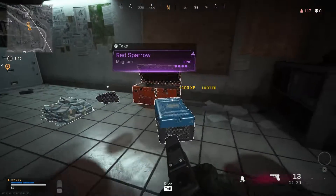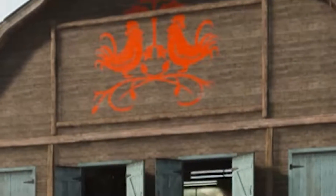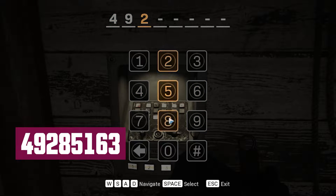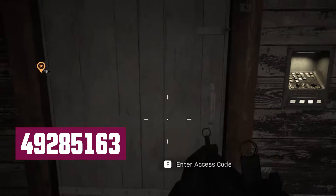The second door is at the farmland inside a fairly big building. Inside you'll find a little wooden door and an access pad next to it. The code for this is 49285163. Inside there's no orange loot, so I don't really know why this building exists.